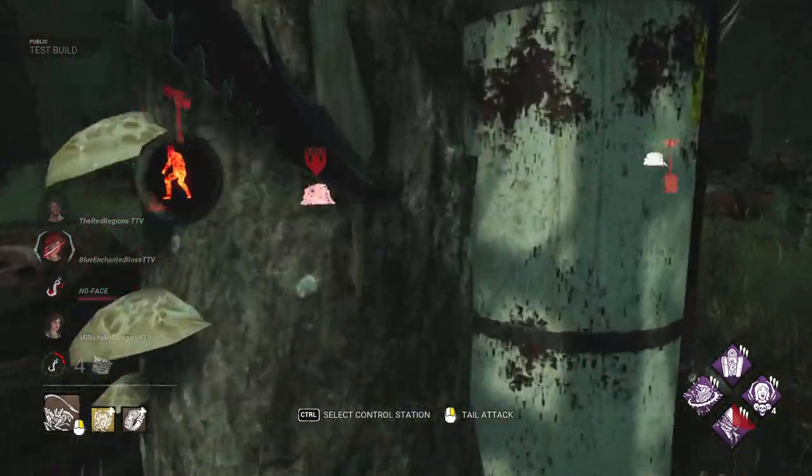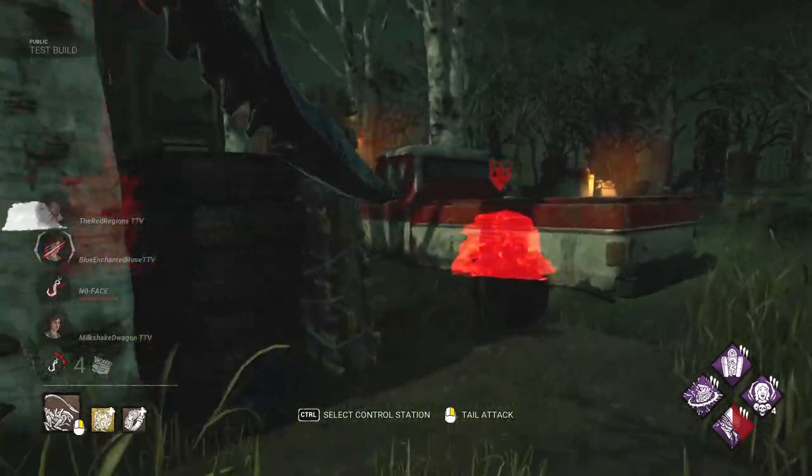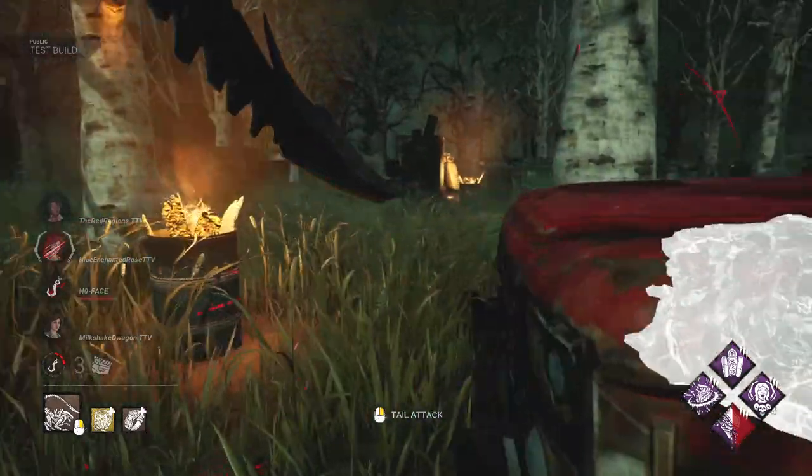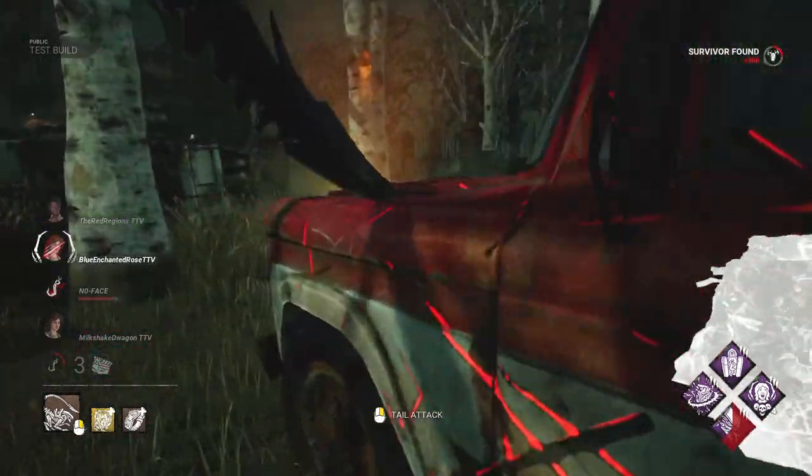I am going to run another perk called Ultimate Weapon. So if someone comes within our terror radius, you're going to hear them scream. No gens — there she is, perfect. She ran that way. It's this girl right here. Let's see, she does have Dead Hard for this, it seems like.